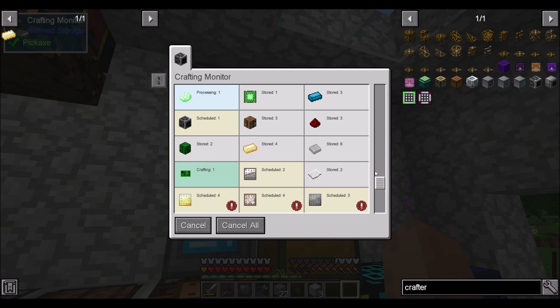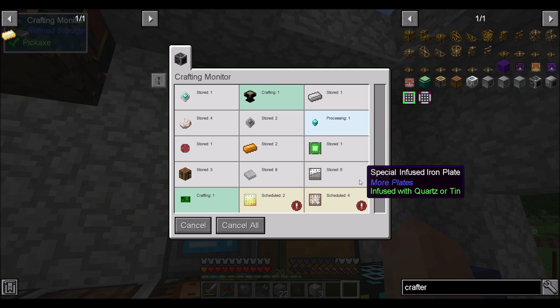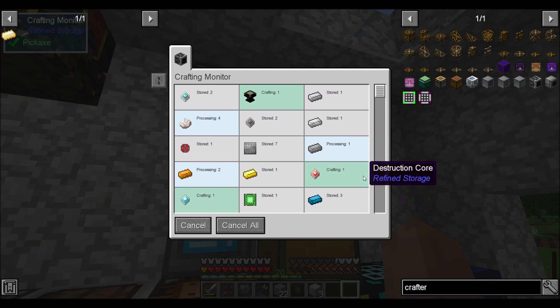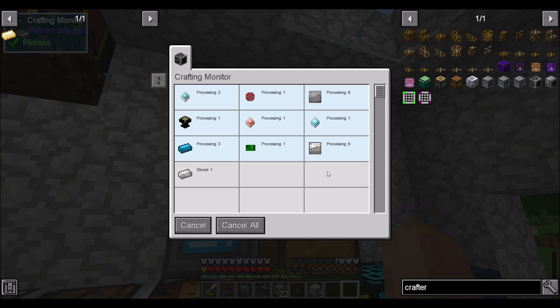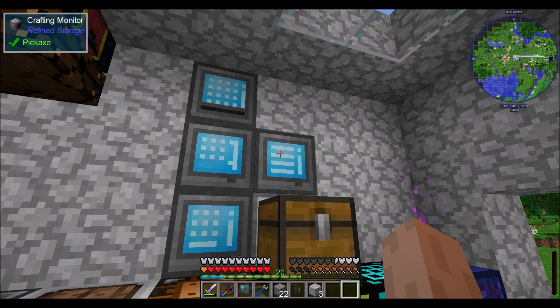Your process is cooking right along — scheduling, processing. It's kind of cool to watch. Especially at this stage in this pack where there are so many intermediate crafting steps, getting this automated right now is just huge for me. Making these crafters by hand is painful, but doing it in automation is what's up.